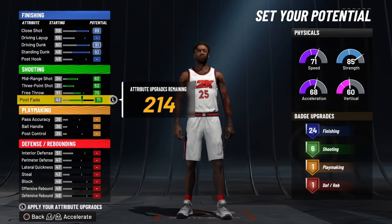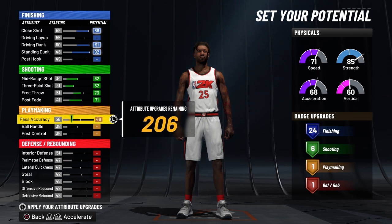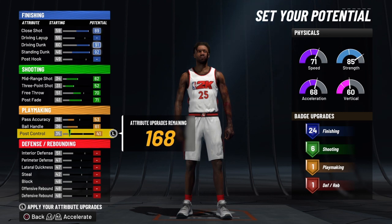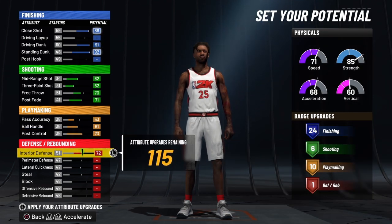Now we're going to go all the way up on his fadeaway shot, then we're going to bring his pass accuracy to 53, then go all the way up on his ball handle, and all the way up on his post control.